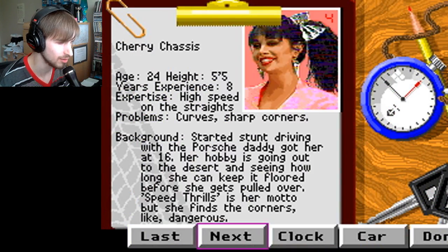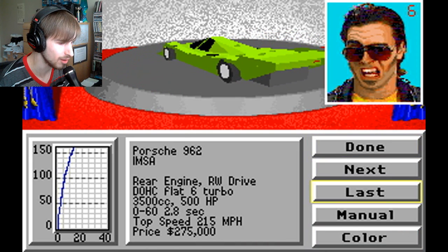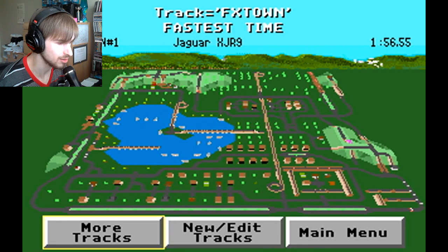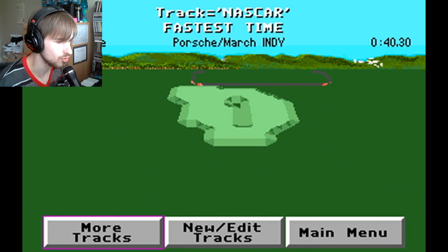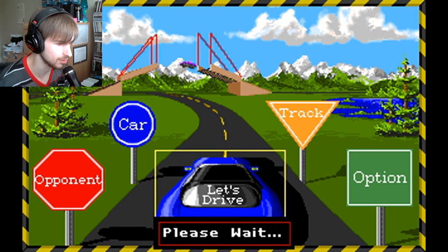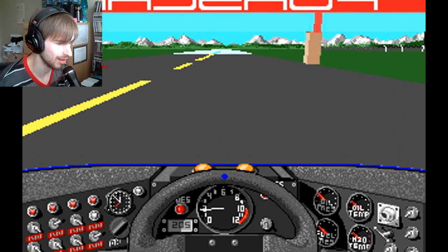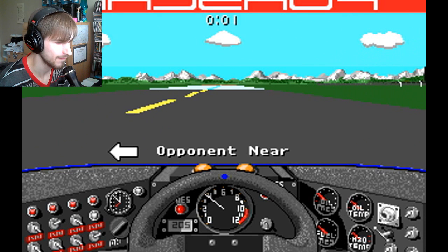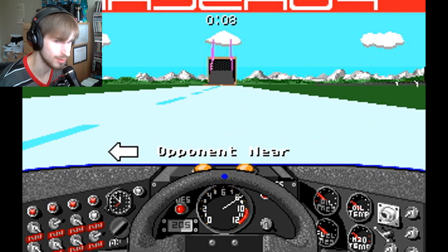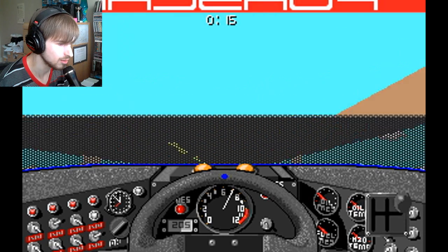So before I end the video, I'm just gonna do one more race. Let me just change my opponent to Skid Vicious — ha ha — which is a terrible play on Sid Vicious. Let's race the same car but I'm gonna give his a different color. That's too complicated, that's too short. This one is pretty heavy on stunts — yeah, let's go with this one. Here we go, versus Skid Vicious. And there he is, waiting for me. I expect this to be rather challenging because Skid Vicious is the toughest opponent in the game, or so I recall.